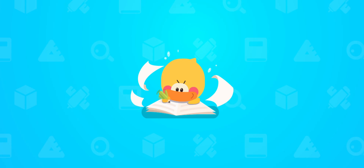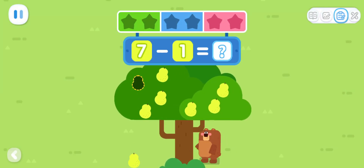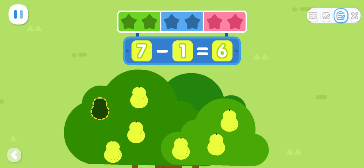Practice with Quacky! There are seven fruits on the tree. Little Bear shakes down one fruit. How many fruits are left on the tree? That's right — seven minus one equals six!